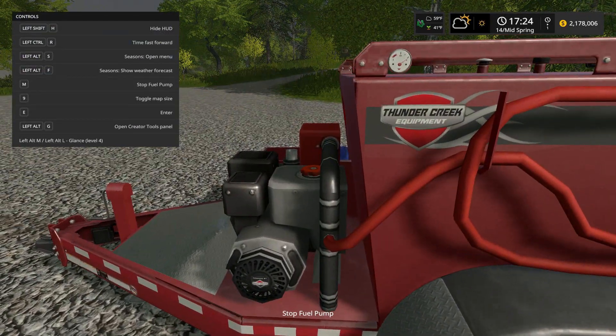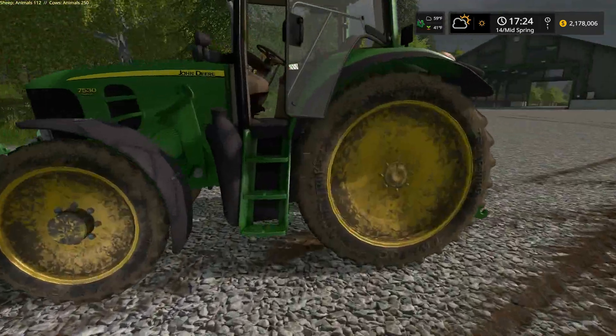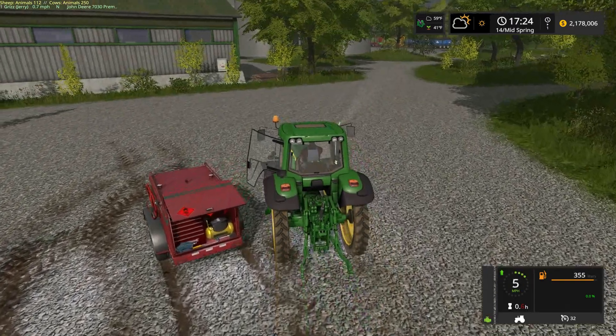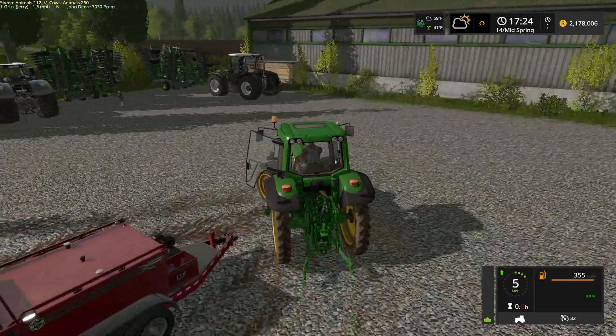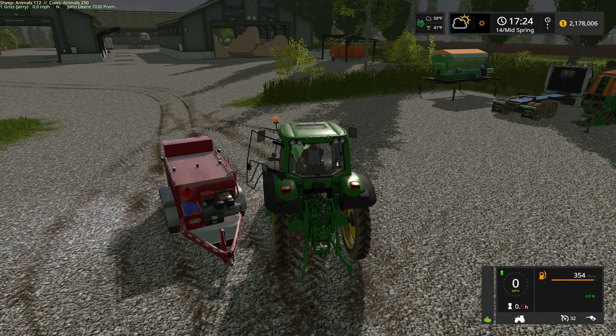Before we end, let's go ahead and refuel. I'll start the fuel pump, get rid of the F1 menu, hop into the tractor, and drive it a little closer. We need to find the fuel trigger — there it is. Shut off the engine for safety, and we'll go ahead and refuel the tractor.